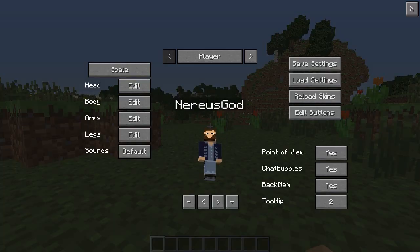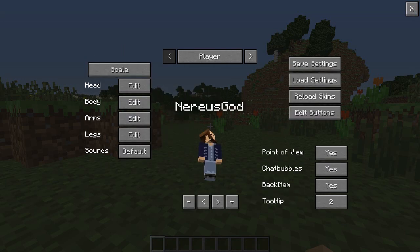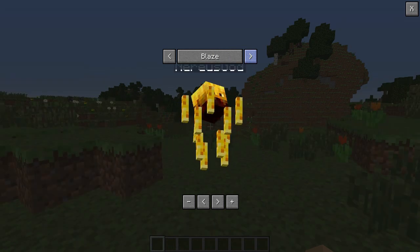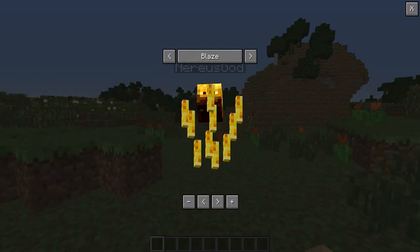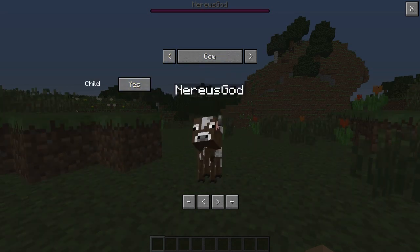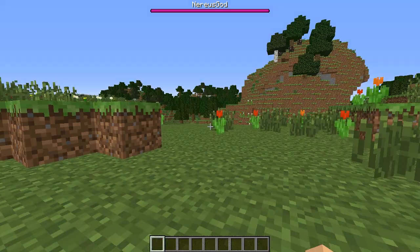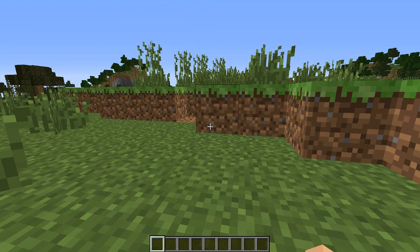So F6 - also can we reset this? There's sounds default, female - we can get a female player too. What's this - we can be a bat, we can be a blaze, we can be a cave spider. As the cow you can choose a little cow and a big cow. You can choose to be a creeper, the ender dragon - I'll show you this now. I don't know how to select it though.